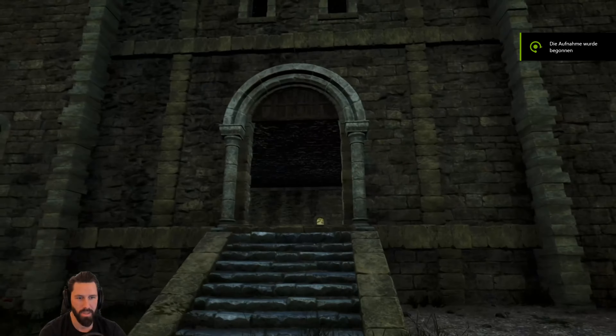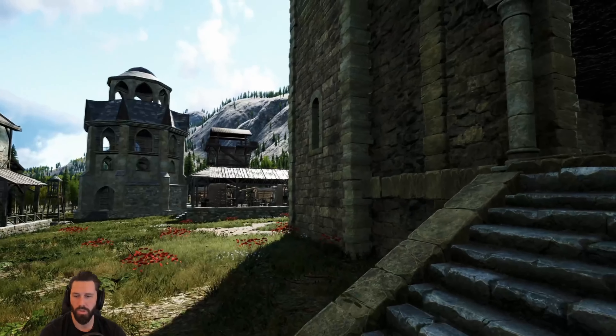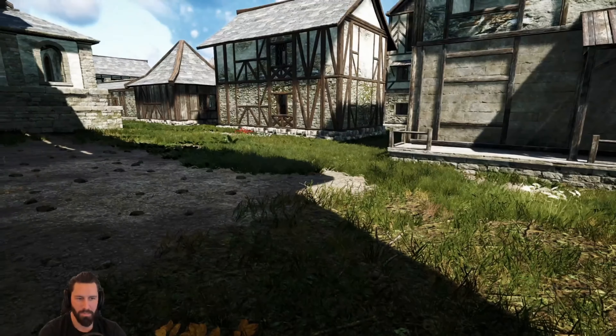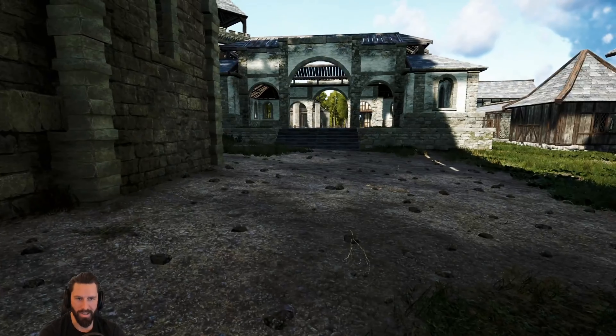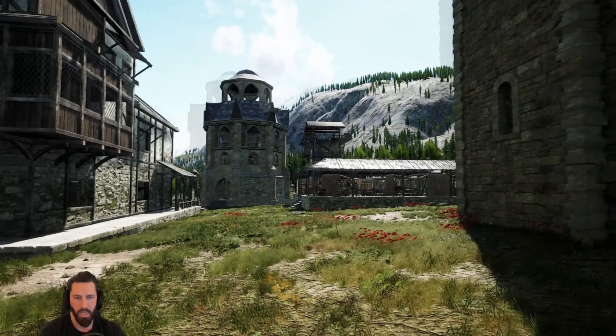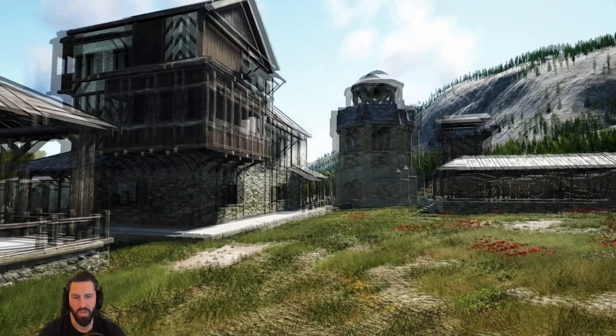Obviously everything starts with a house, stronghold, or keep. In this case we started from a stronghold and enabled territory control from this building. People said we have a lot of empty boring spaces in the world, so they tweaked some areas to have more space. They're also looking to loosen up some placement rules to make it easier and more forgiving to place buildings.